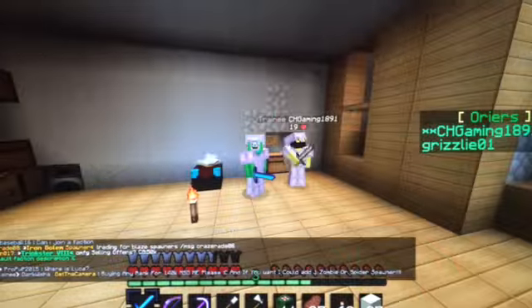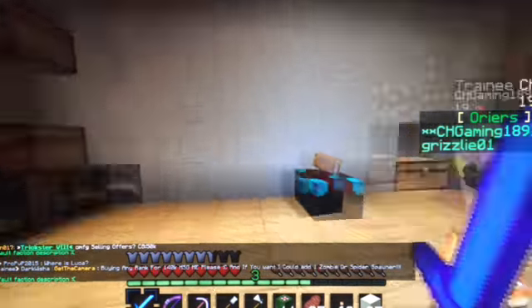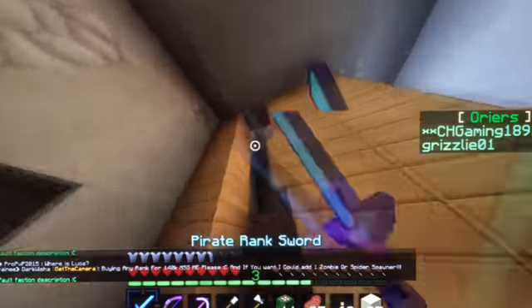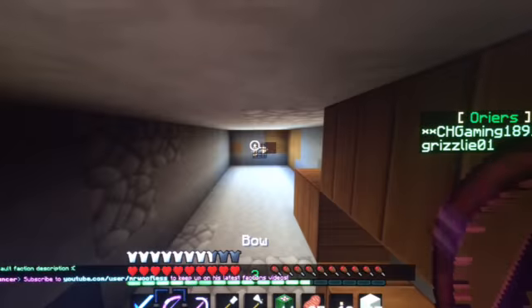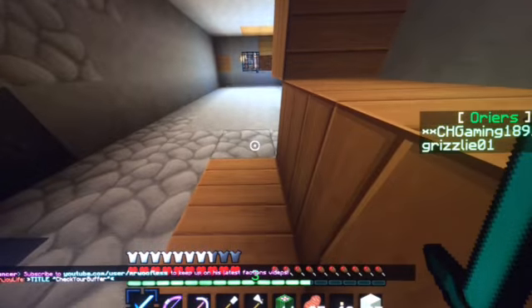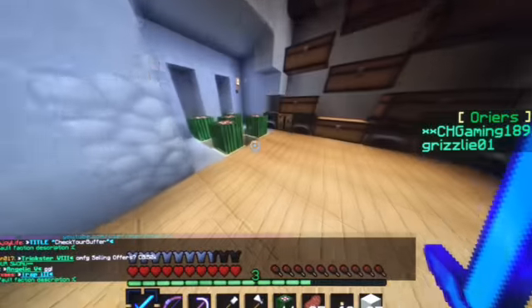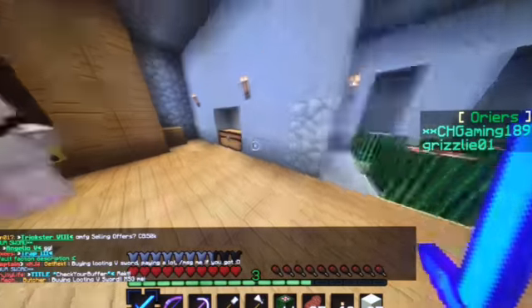Guys, we are back and we found a base — we made a base. We have a cactus farm and we have a sheep farm. It's not working currently. One second. Connor's thing just like — he did something. And we have this little cactus farm here, and a chest and all.